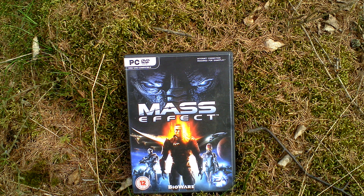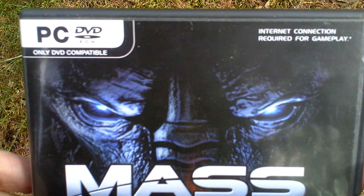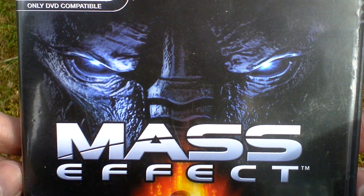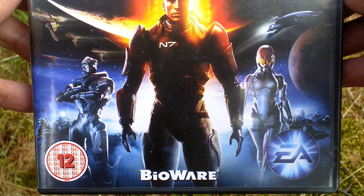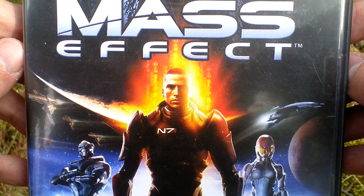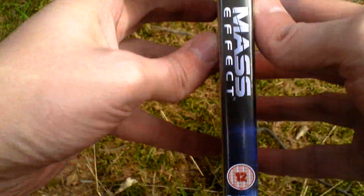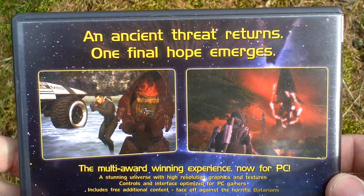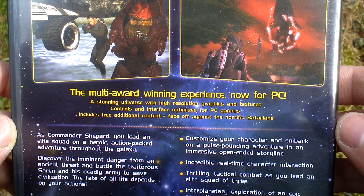In this first part of the trilogy you have to stop Saren and Sovereign. Let's take a look at the box art. The first game was just released as a plastic DVD case for the PC — for Xbox I think it had a metal case, but the PC version has just this plastic DVD case. Now let's turn the box around; on the back side you can see some pictures from the game and text about the game.